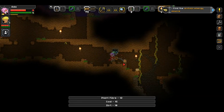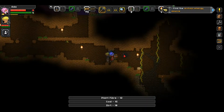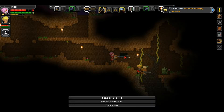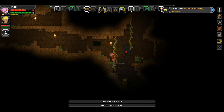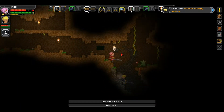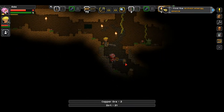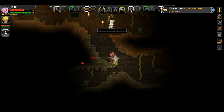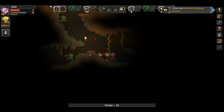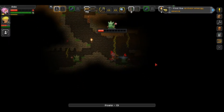There's some kind of archaic energy source on this planet - estimate 32% chance that it's worth investigating. Why is there a gnome thing? It looks like a Pokémon. It's not attacking... now it's attacking me. Well, you must have hit it.